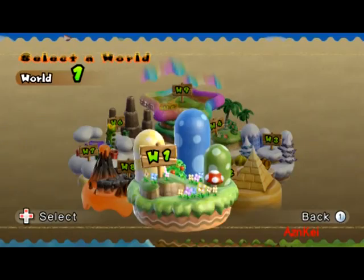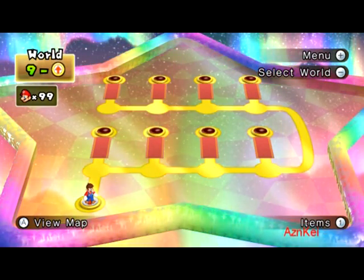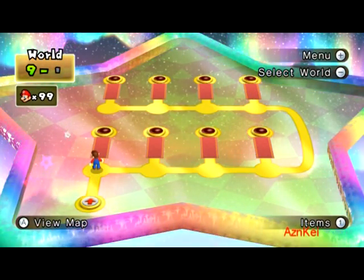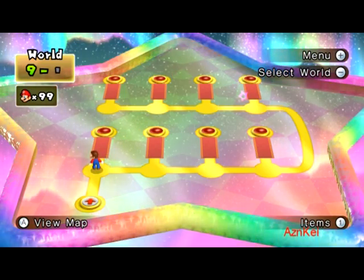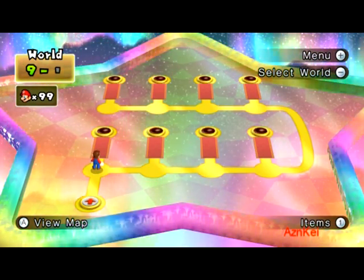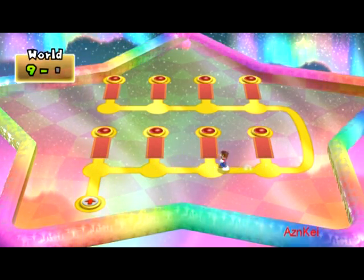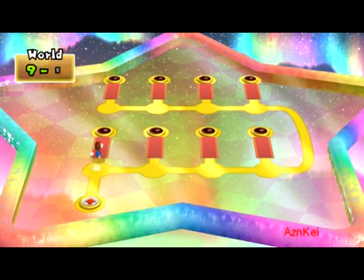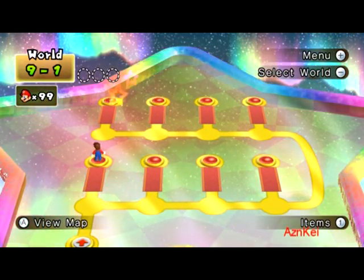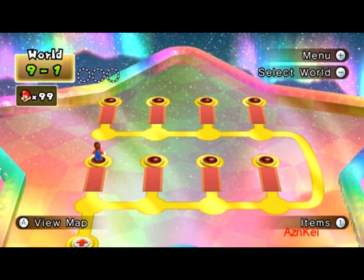I'm going to Star World 9. This is the Star World — as you can see there are eight courses here. For those who remember Super Mario World, this is very similar to the Star World in that game; even the stage layout is quite similar to the special stages. Those courses will only be unlocked if you manage to get all the star coins for each world. For example, 9-1 requires all star coins from World 1 to unlock, and so on. Since I've unlocked all of them, I'm going to play them all starting with this one.